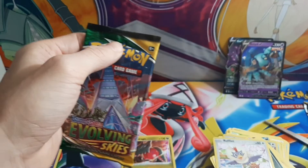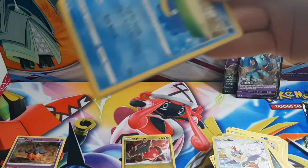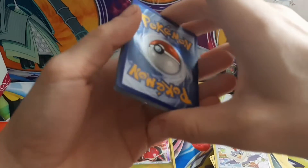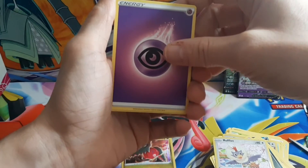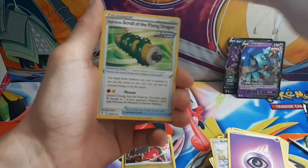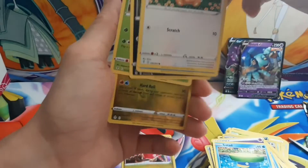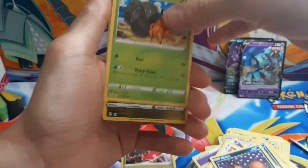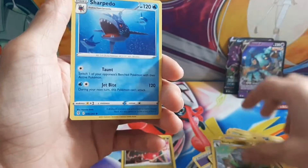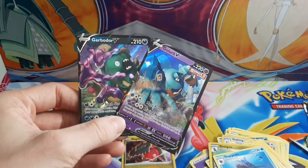Two hits so far, not bad. There's only one thing I'm after though, and that is alt arts. So last pack — last pack magic, right? SQ, Rapid Strike Scroll, Rufflet, Lotad, Teddyursa — wow — Nickit, Dwebble, Shuppet, and Sharpedo. Not much luck this time, but hey, it's something. Thanks for watching.